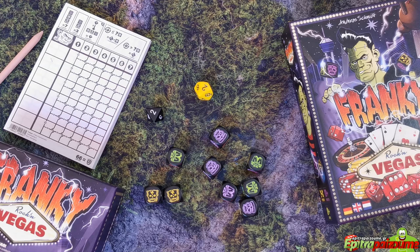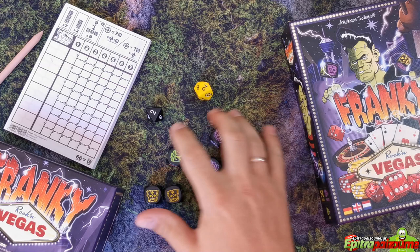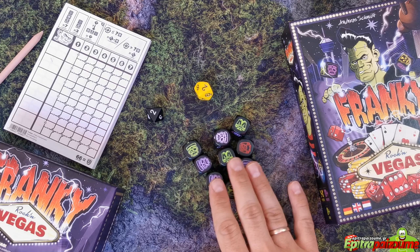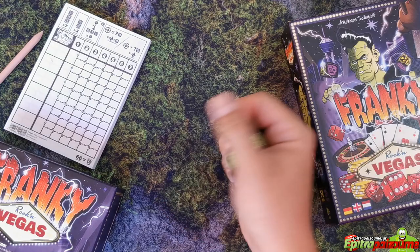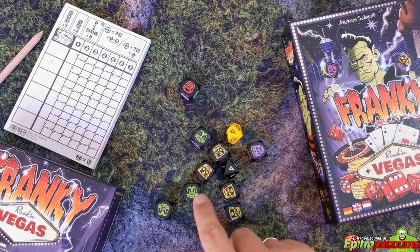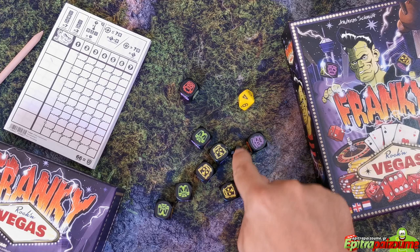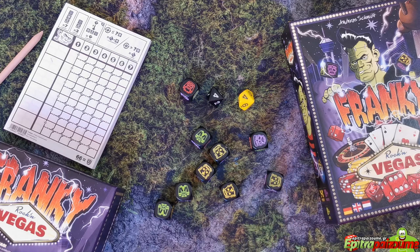The game is played in rounds. Each round, every player takes a single turn in clockwise order, and the game ends at the end of the round in which the first player reaches 66 points. Begin your turn by rolling all of the dice, including the D8 and the D10. You then proceed by locking at least one die after each roll — either a Frankie die or a numbered die. At least one die must be locked with each roll.